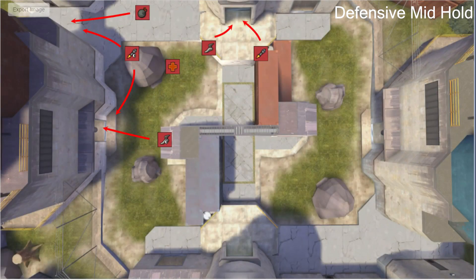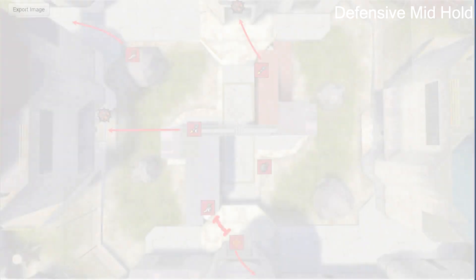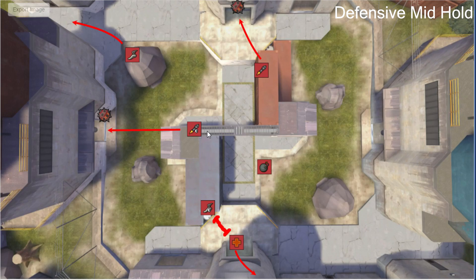Now we're going to talk about the defensive mid-hold. How do you hold the midpoint defensively? The most important thing is that your medic is close to the entrance of the PC. You basically don't want to sit in your own choke — never. Just never sit in your own choke, because it's so easy for the enemy to chase you through it. The Demoman can just bomb across the map, the soldiers can skip-jump through. Just sit close to house entrances, as always.